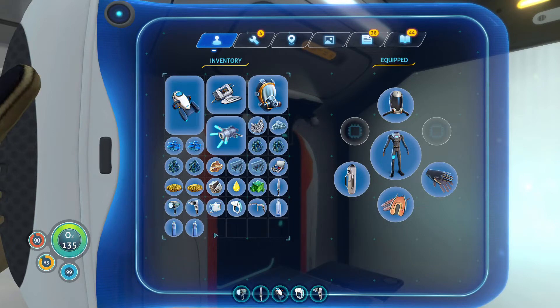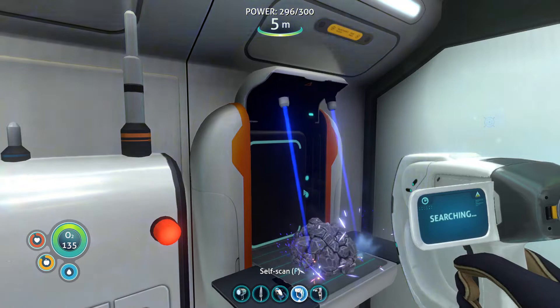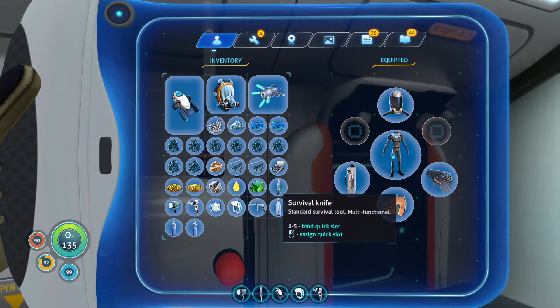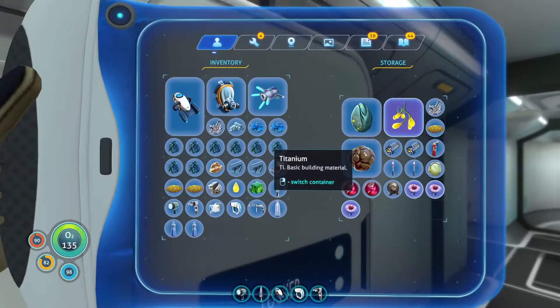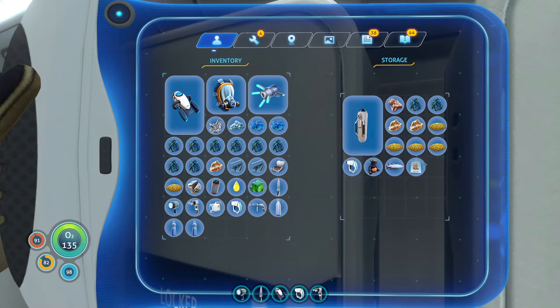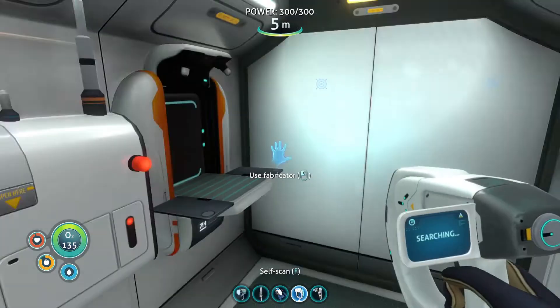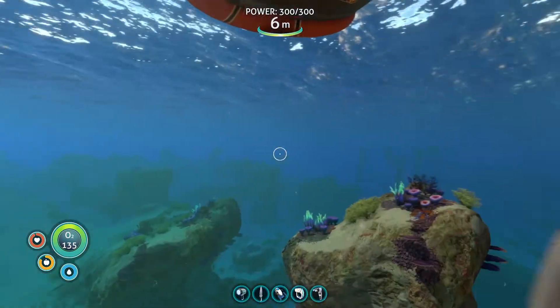I should put some of this away. I should break down these titanium ingots. There we go. Let me clear up a little bit of space. I don't know what this iron cube is for either. Okay, sulfur — let's see if we can get back out there and find a few things.